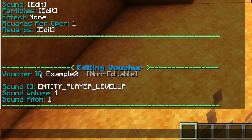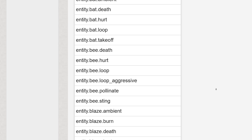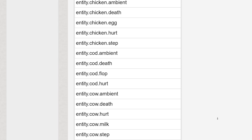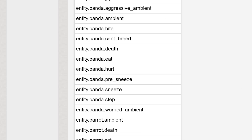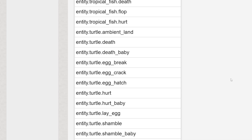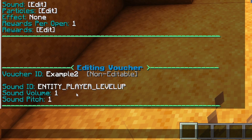Let's click on Sounds. When we do that, you will be able to specify a specific sound. The current sound is entity.player.levelup. I'll leave a link in the description to a website where you can find all the Minecraft sounds — every single sound inside Minecraft is in that list. You can use any of these sounds with this plugin by clicking on the sound ID and replacing it with whatever sound you want.